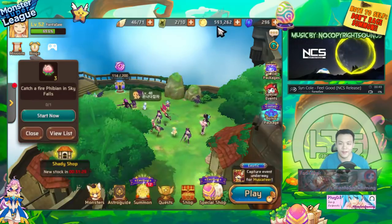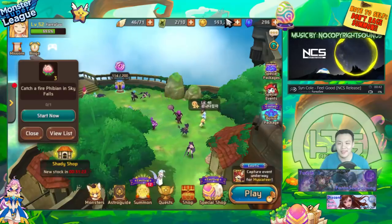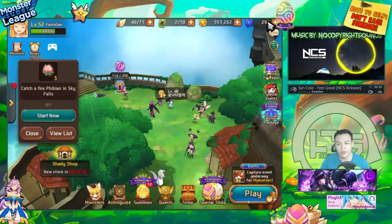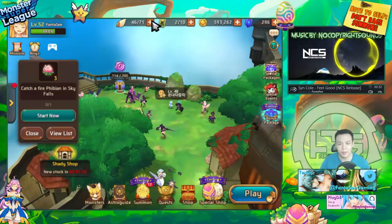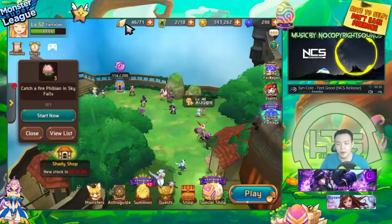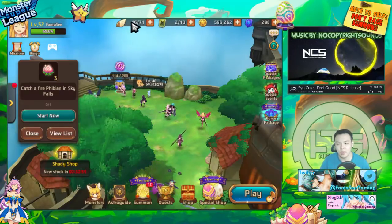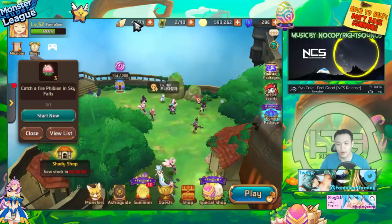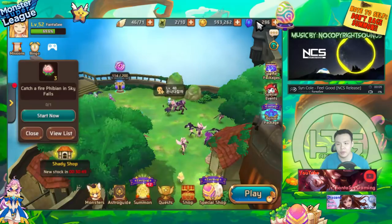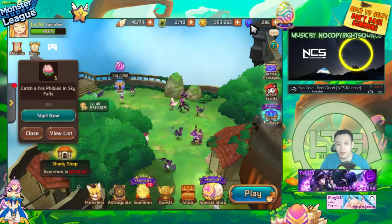If you guys are familiar with the infinite astrogym farming method, you can look that up on my channel — it's actually one of my more popular videos. It basically tells you a method where you can convert gold into astrogyms, and astrogyms can be converted back into energy by buying more energy. The good thing about Monster Super League is that if this conversion loop is efficient at the step where you're converting energy into gold, you will actually make a profit every single time — and that is basically how you infinitely farm astrogyms.